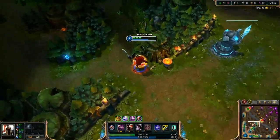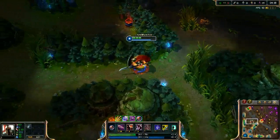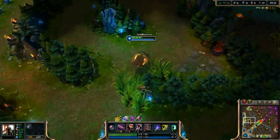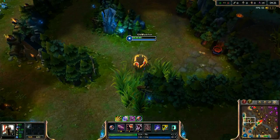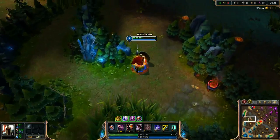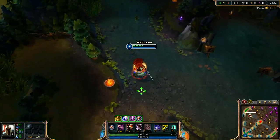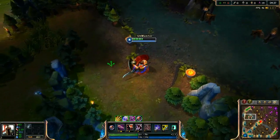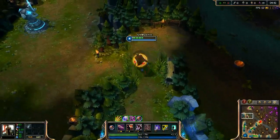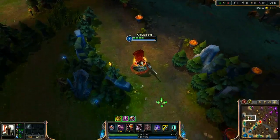Now about ganking. If you decide to go for a gank after taking blue buff at level 2, it's better to take your second spell at level 2, because it's a gap closer that stuns the enemy and is quite useful for ganking. The same applies at level 3 — if you want to gank at level 3, take that spell at level 3.